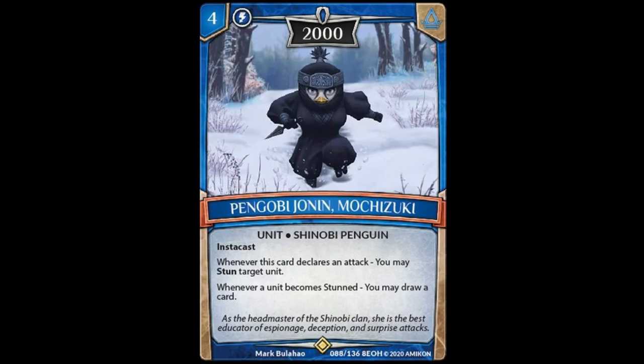Our last super rare is Pangobi Jonin Mochizuki — these names, man. 4-cost unit, 2,000 power with instacast. Whenever this card declares an attack, you may stun target unit. Whenever a unit becomes stunned, you may draw a card. This card's really good. 4-cost for 2,000 power is steep, but being able to draw a card any time a unit becomes stunned — it can be your unit or your opponent's unit, and it doesn't need to be from this card's effect. This card is going to keep your hand size really replenished. I think this is a key piece in any kind of penguin deck.